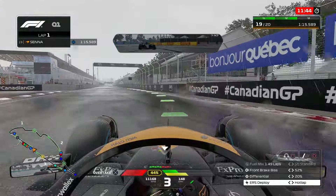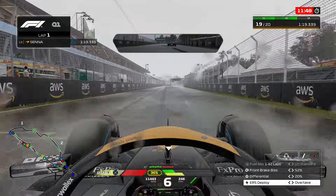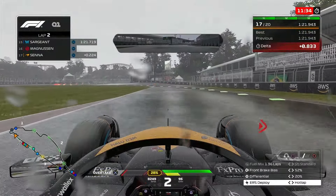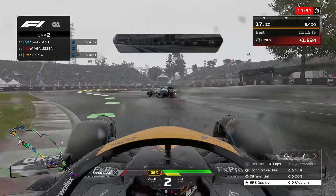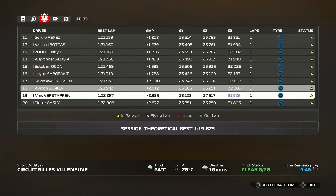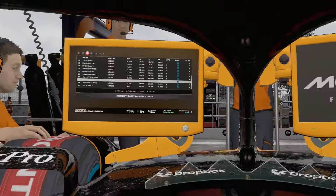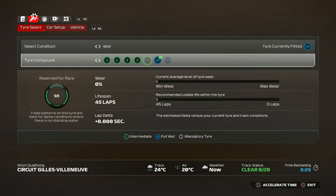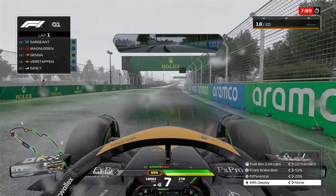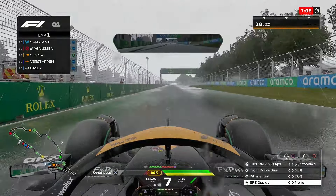Into the final chicane. I actually could have used a lot more ERS that lap. Coming across the line - it's going to be a P17, which I believe is actually last. Rough. I knew that lap was pretty bad, but to be two seconds off my teammate is a little bit troubling. Although Max Verstappen is right down with me - we are both absolutely in the mud. So now I'm going to try a lap on the intermediates. This might be my final attempt, so it sort of has to be everything.